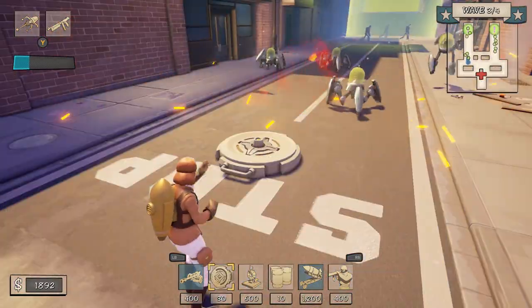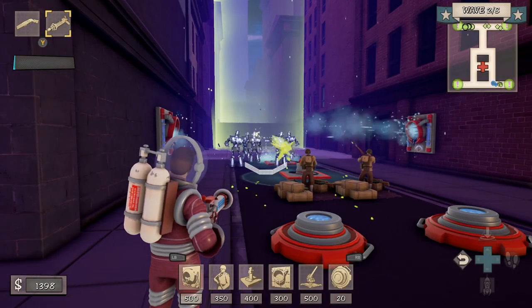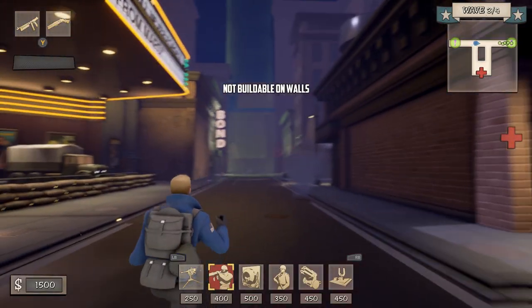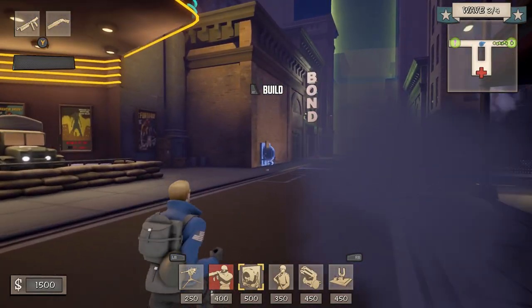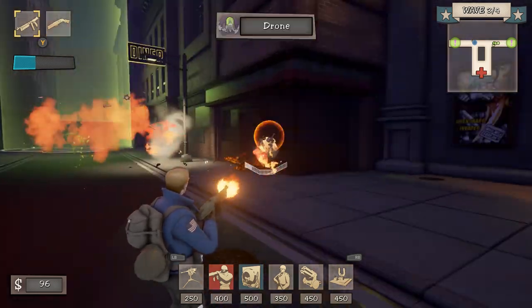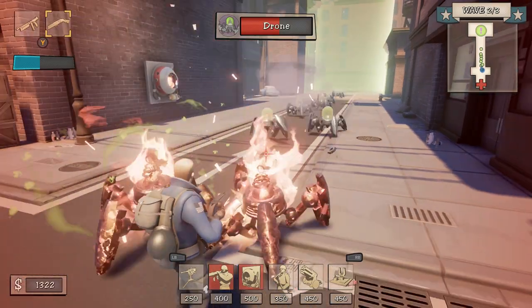Structures in Fortified give you the freedom to strategize however you need to based on the situation ahead. Structures can be modified to allow you to customize each one in a variety of ways that suit your needs. The exhaust, for example, can be modified to throw enemies if you need more crowd control. But if you just want to create a little chaos, it can be modified to cause enemies to burst into flames, igniting more enemies and creating a chain reaction.